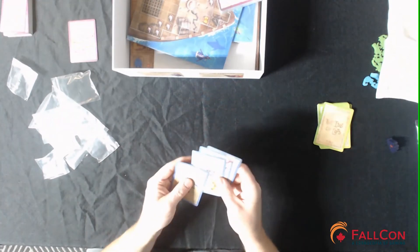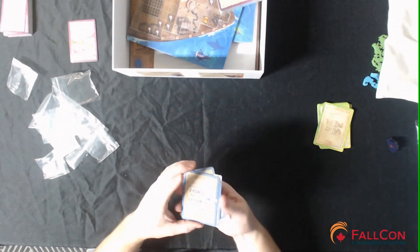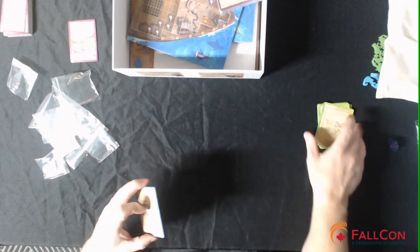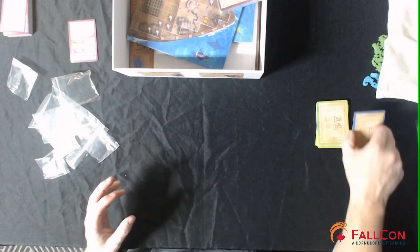We have cards that are blue and have different keywords on them at the top. This one's 'In Dusk.' These are public lessons — so those must be private goals and these are public goals. Okay, we have three decks of cards.